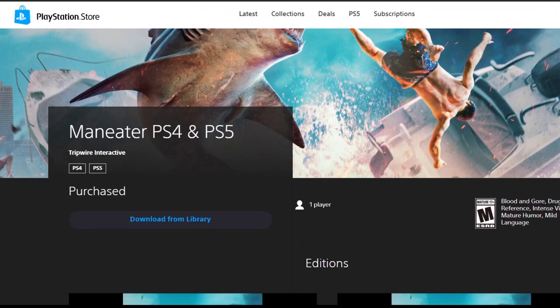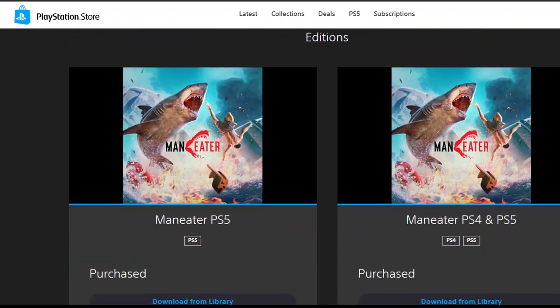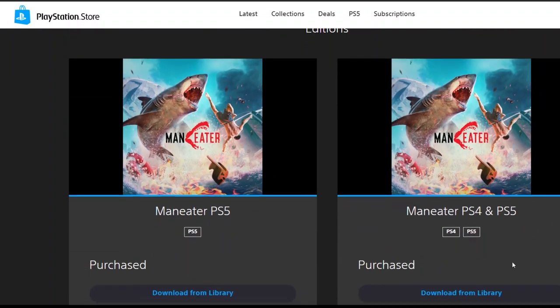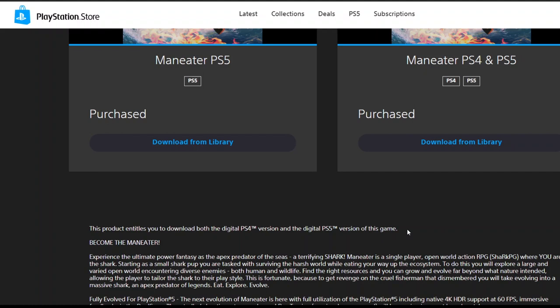I'm in a sticky situation making this video because I already played and purchased Maneater when it came out on PS4. So right here it says 'download to library PS4/PS5' and then again 'download to library PS5,' because Maneater is one of those titles that offers the PS5 version as a free upgrade to anyone who owns the PS4 version, unlike Bug Snacks. So in my library I do have access to both the PS4 and PS5 versions of Maneater.